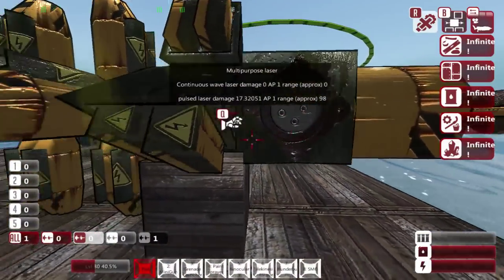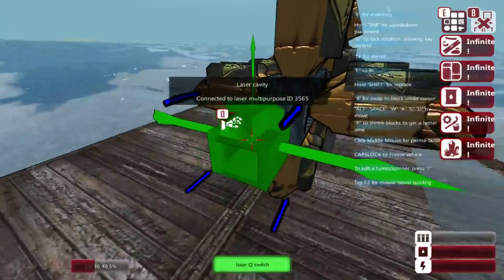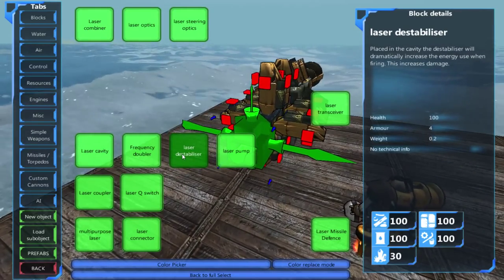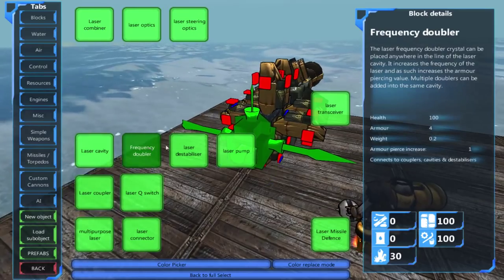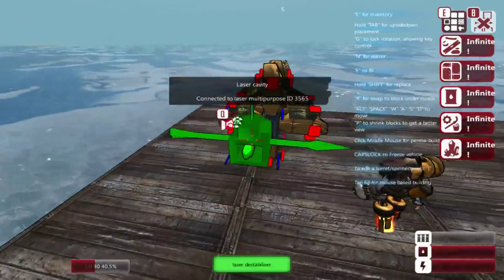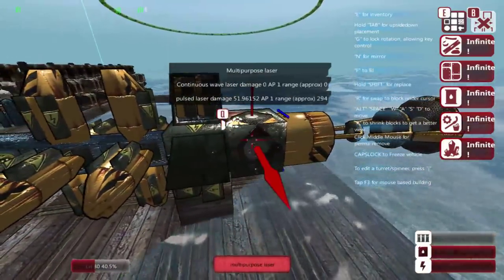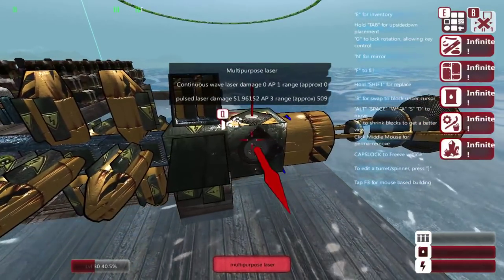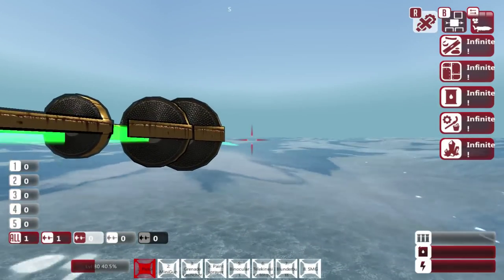The question is, how do we make this stronger? There are two more things that we can attach to the back of the laser cavity: the frequency doubler and the laser destabilizer. The laser destabilizer just increases damage essentially. The frequency doubler increases armor penetration of the laser. Currently we have 17 damage. If I add one destabilizer, we now have 34 damage, then 51 damage, and so on. Adding frequency doublers takes us from one armor penetration to three, and gives a pretty decent approximate range.